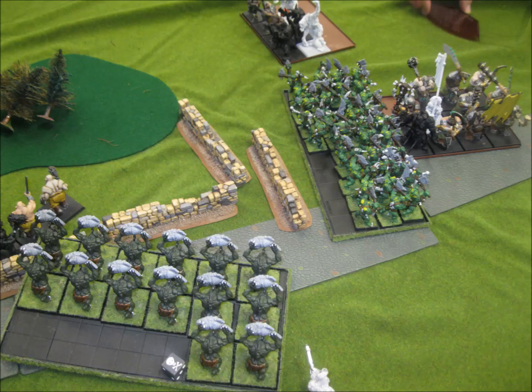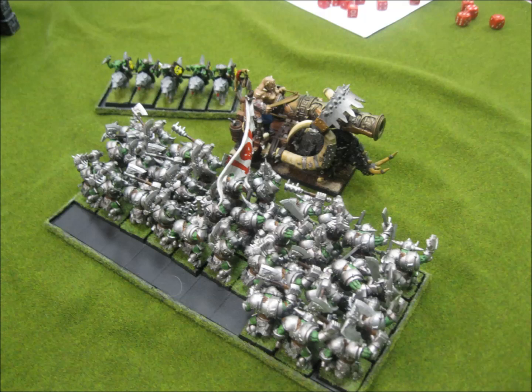My turn 3, things are really starting to come together. I charged the Savages into the flank of the Leadbelchers. When I beat them and overran, I went into the flank of his Death Star. Once I saw this, the game's pretty much over - I'm just going to squash them. The Trolls reform to fight whatever they need to. My Black Orcs destroy one of the Iron Blasters, overrun, but unfortunately fall an inch short of getting to the other Iron Blaster.